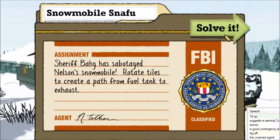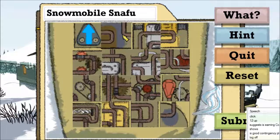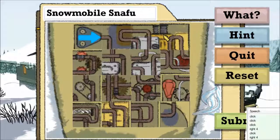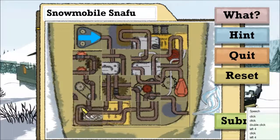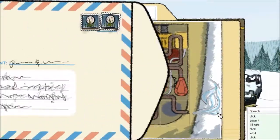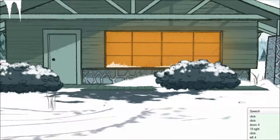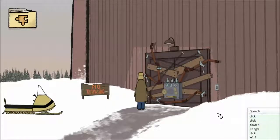Twelve up. Click. Fifteen left. One sort of cheat you can use here is that there's a slight border on all of the edge pieces. Down 4. Click. Click. Chased by a car in the last frame. Up left 4. Left 4. Right 1. Click.